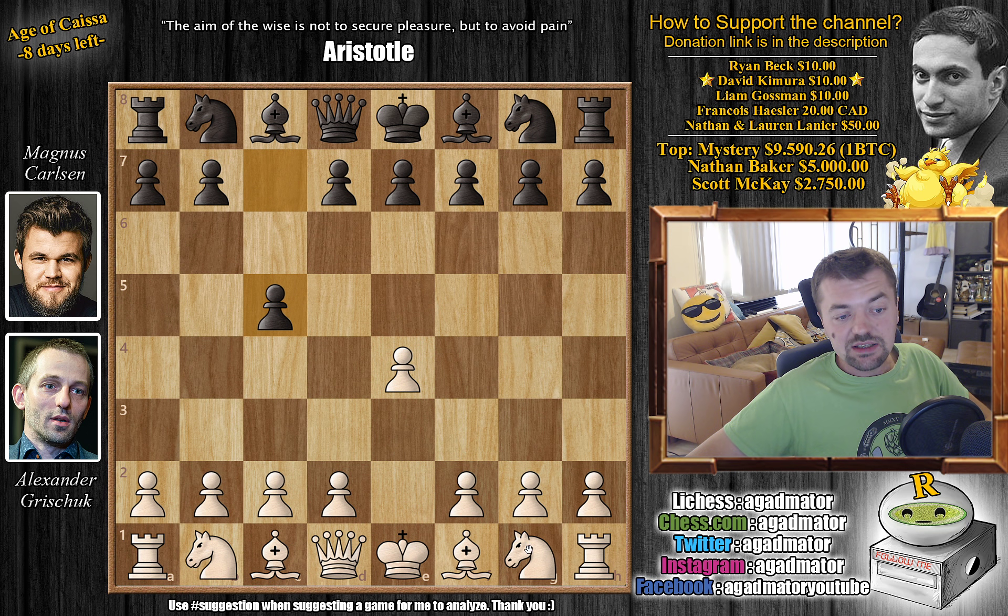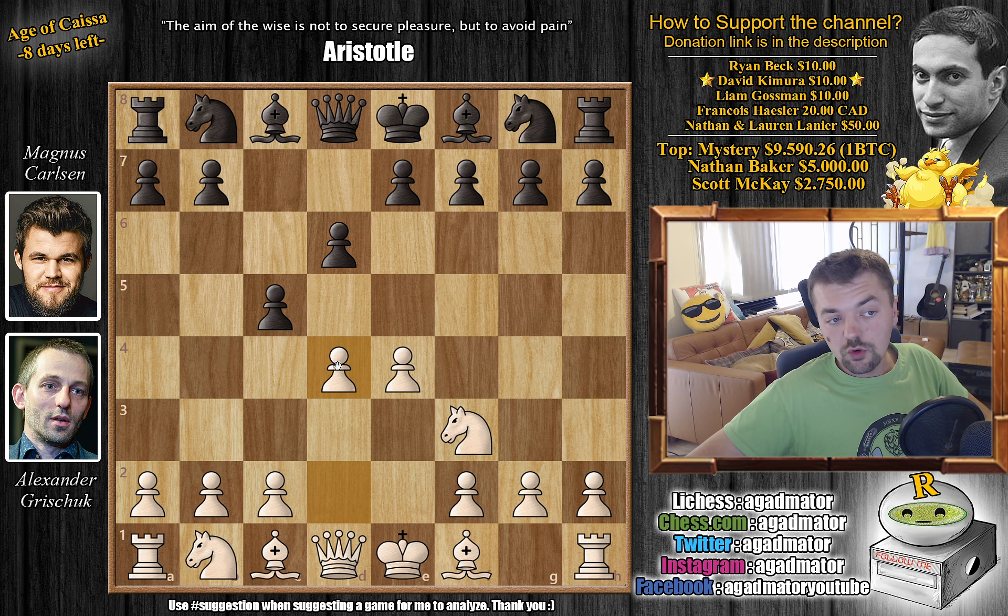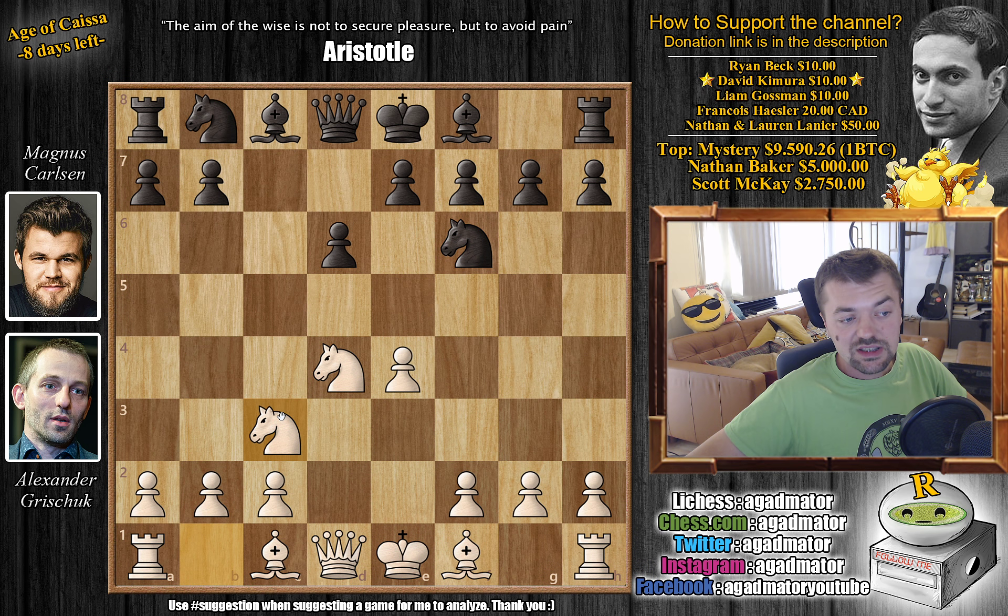Magnus goes for his Sicilian with c5, knight f3, d6, and now d4 striking in the center. Very normal stuff: captures, captures, and knight to f6 with knight to c3. Here Magnus goes for g6, immediately choosing the Dragon variation of the Sicilian. It fell out of fashion at some point because Black players thought it would be too easy for White to attack, but it's slowly coming back. We have bishop to e3, and Sasha begins to deal with the Dragon.